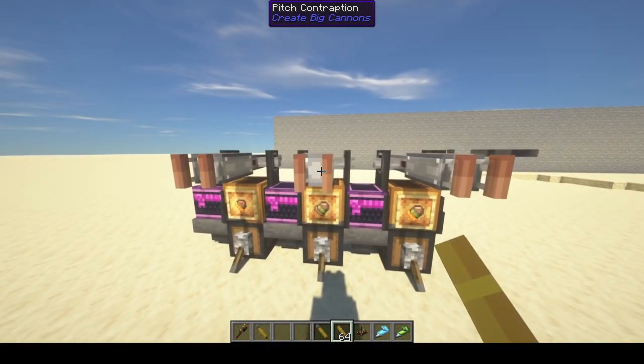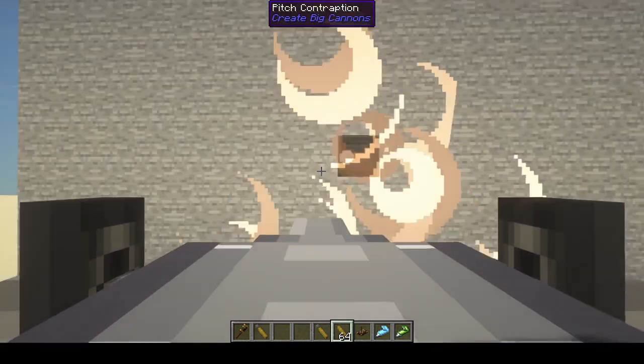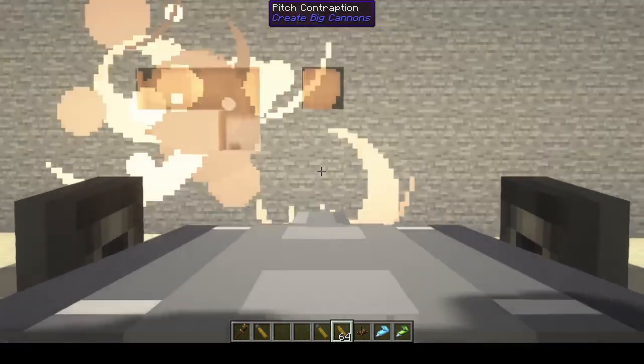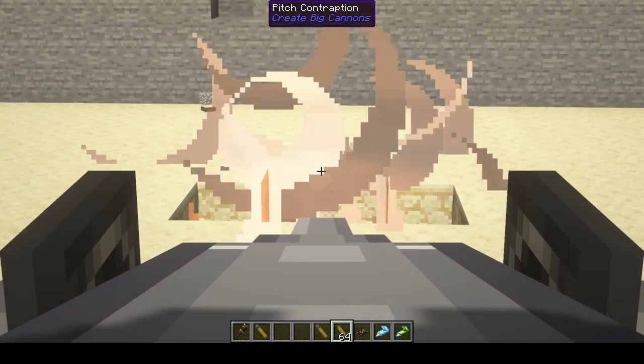This next one is the impact fuse. If I just shoot out to the distance, nothing's going to happen because it doesn't impact anything. But if I shoot at a target, it'll explode because it's an impact fuse. And if we shoot at the ground, we'll see it has a bigger effect.